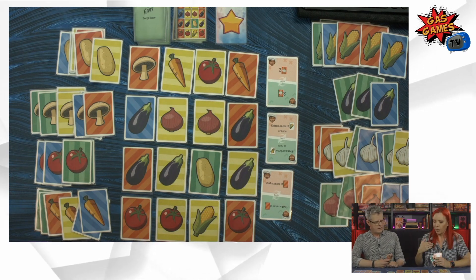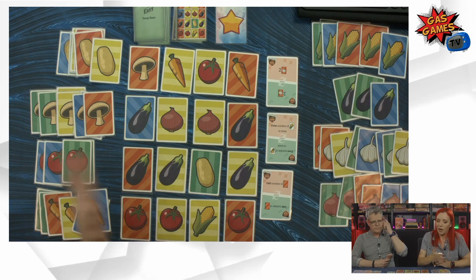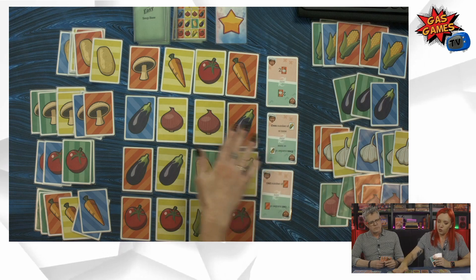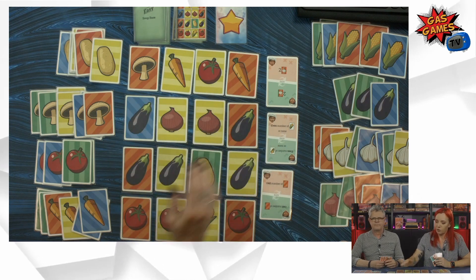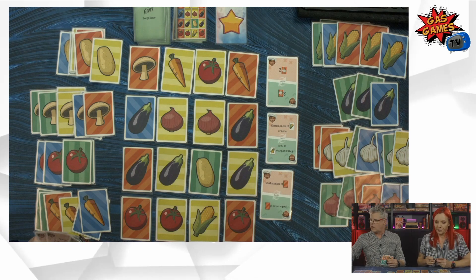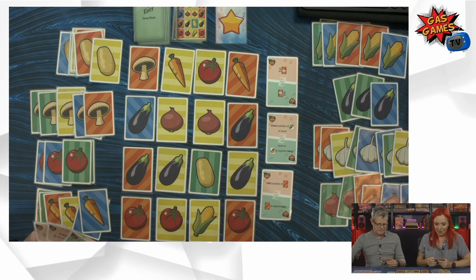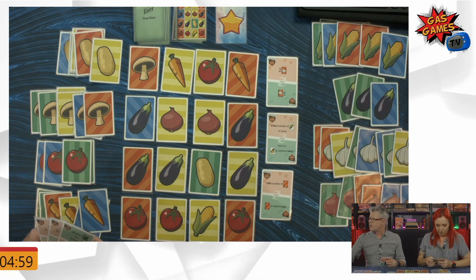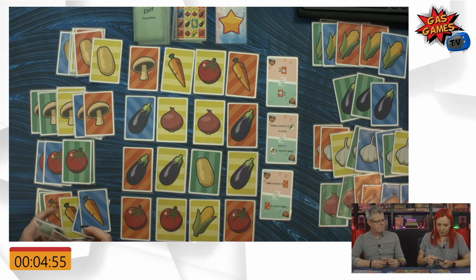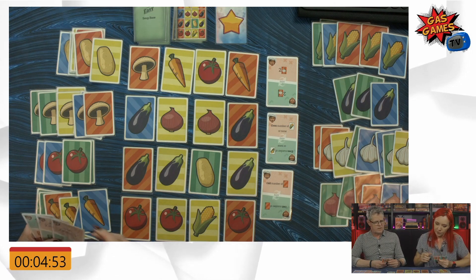There are three moves you can make: you can swap out either the vegetable or the background, and you can also slide along a column or a row. Are you ready to start the timer? You can go first this round. Timer is on — five minutes. One of my chefs is happy, so that's a good start.